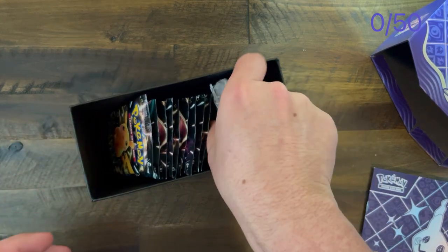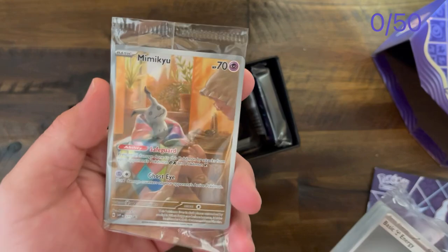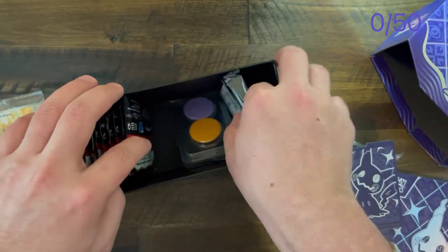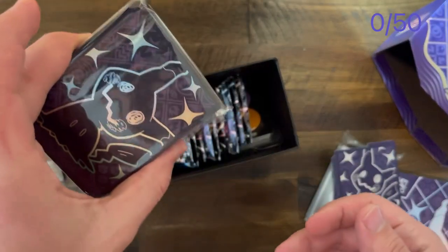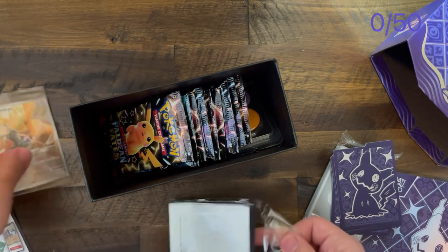So let's see what's in here. We got the Mimikyu promo, the dividers, and a cool card which I'm gonna keep. Let's get started.